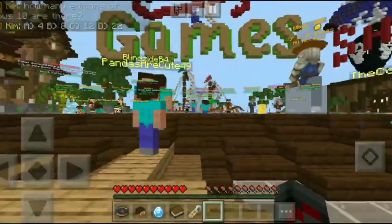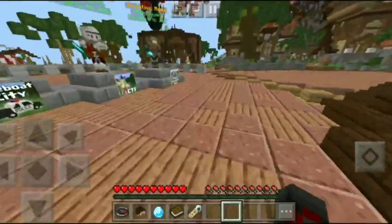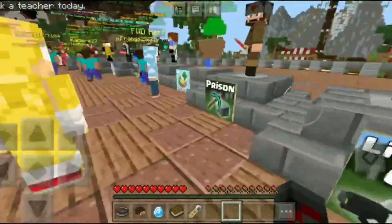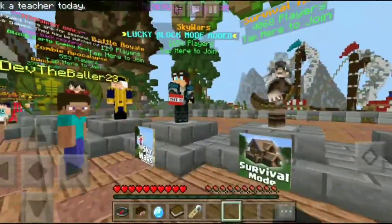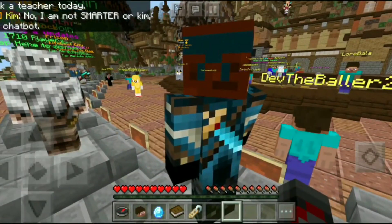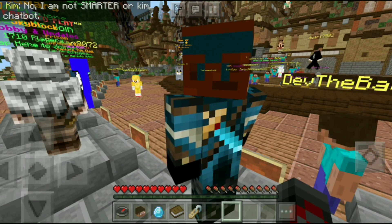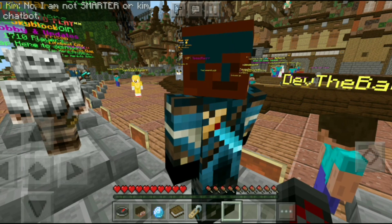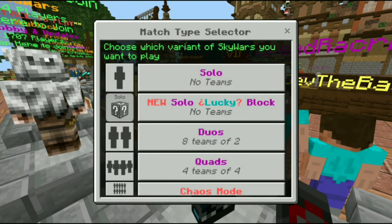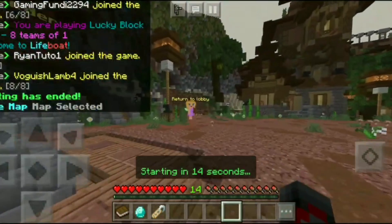Hey everybody, today I'm going to be playing on Lifeboat. The reason I'm playing on Lifeboat, when normally I play on the Hive, is because Lifeboat has actually released a new version of a minigame, and it's pretty momentous for Bedrock Edition. Java Edition doesn't have Lifeboat. As you can see on screen, they have added Lucky Block Skywars into Lifeboat.